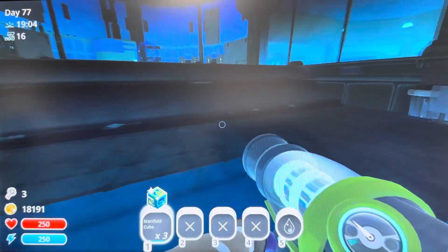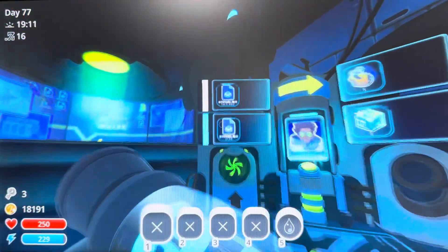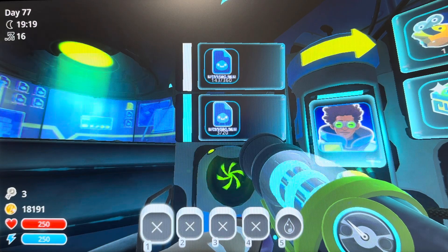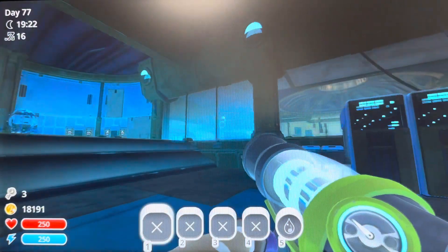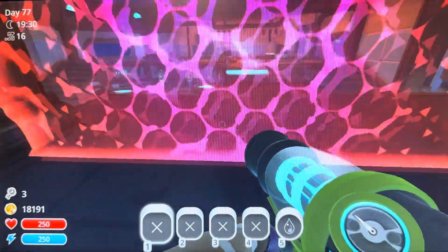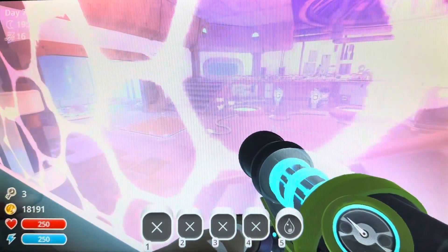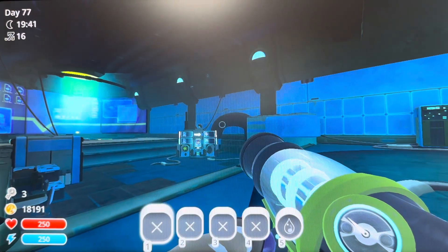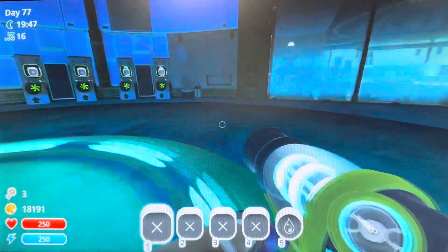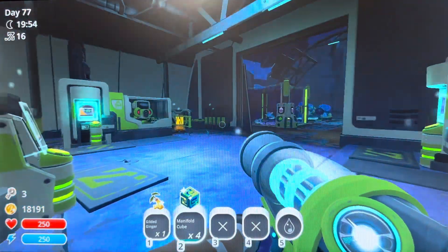If you get bitten even once, it matters so much because we need 360 just for the advanced drone, and then we're gonna need another even bigger sum to finish unlocking his little area over here, which only has four plots I think. What I'm gonna do - actually, I just left all of my stuff there, that's not a good move. All right, let's go deposit these manifold cubes.